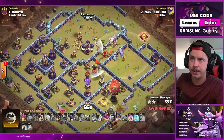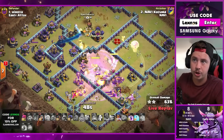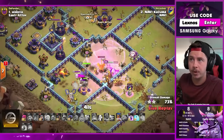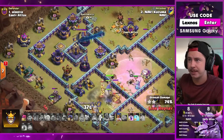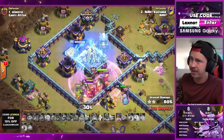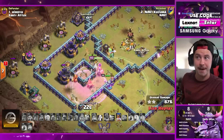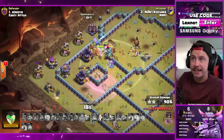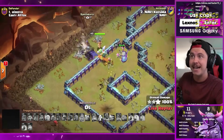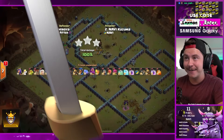He's holding the warden ability, going all out - Kazuma wants the three star. Stone slammer pops open, more super hogs out of the CC. Royal champion looking healthy with the rage spell and warden ability giving nine more seconds of invincibility. He saved a rage, a headhunter, a free spell - there's the rage, the free spell, headhunter inside the rage damaging the royal champion. Poison lizard still alive! Headhunter takes the enemy royal champion out. Time might be the issue - 18 seconds, pop the royal champion ability. Down goes the last archer tower, last double cannon - 95, 96, 97, 98, 99, 100! Another three star for NaVi!